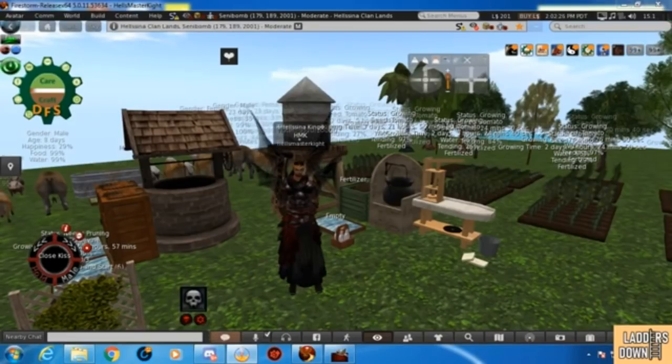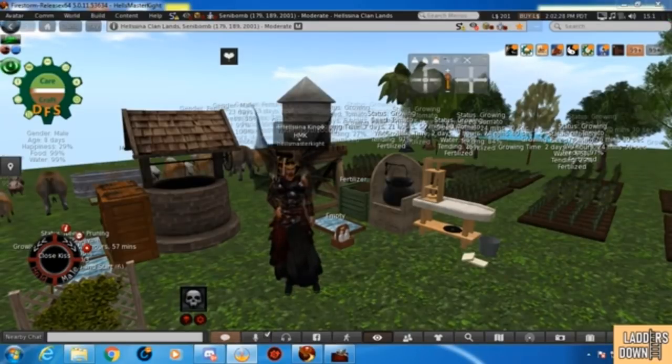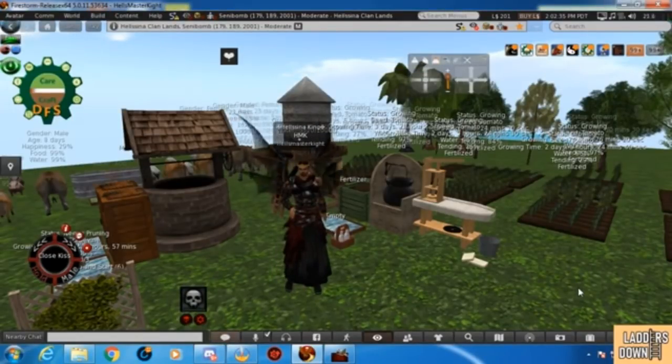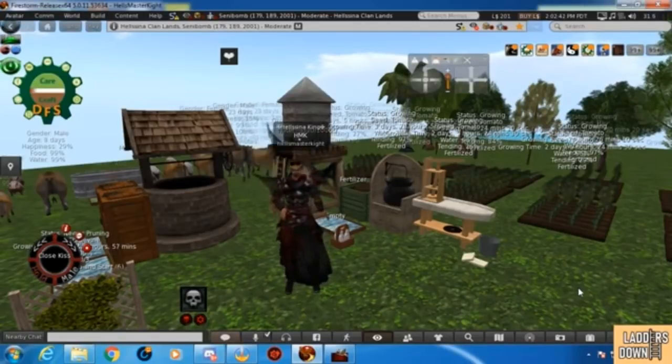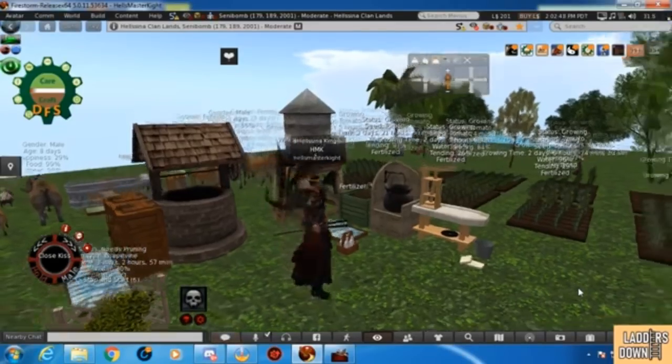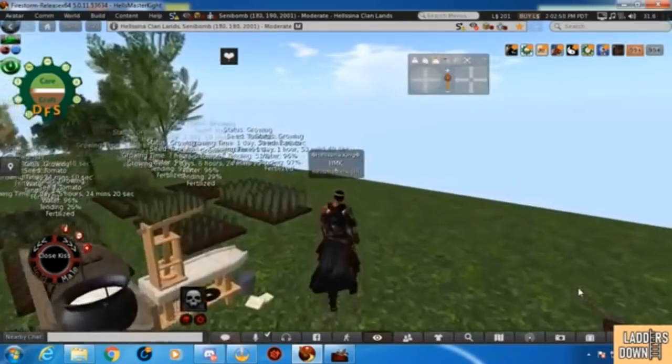Good morning, everybody, and welcome to the Helsinia Farm. You can see behind us we have the DFS system, which is created by Ice Dover. We've got fields, we've got some trees, we've got a well and a cheese maker and all that other stuff. It's good quality, good fun, and good interaction, and Ice Dover does listen to his community.